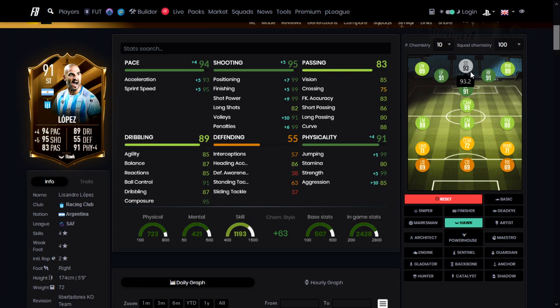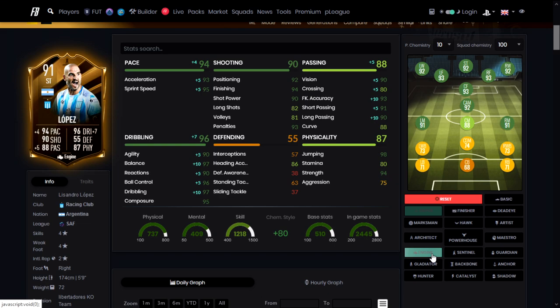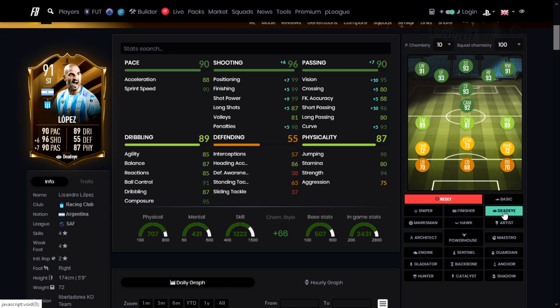If you put a Hawk on him you get a 93 striker rating, Sniper also takes him to 93. There are loads of chem styles you can use — you can play him almost anywhere across the front four. For me this card you should definitely consider getting, as long as the in-game performance checks out — that's the only thing left to verify.